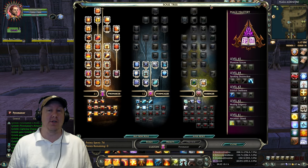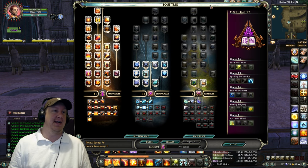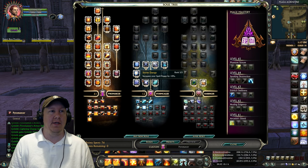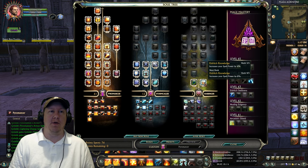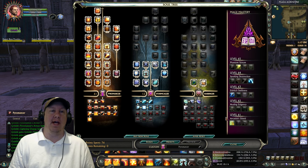Please refer to the description below this video — I'll have the soul tree linked down there. This is 61 points into Pyromancer, so you fill up the entire tree. Then we put 12 points into Stormcaller: four points into High Voltage, five points into Storm Energy, one point into Living Storm, and two points into Conductive Medium. The third soul is Harbinger, with three points into Eldritch Knowledge.